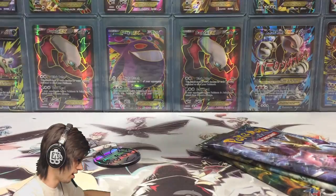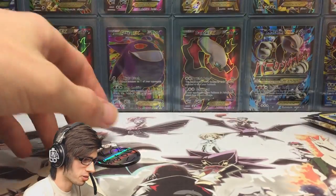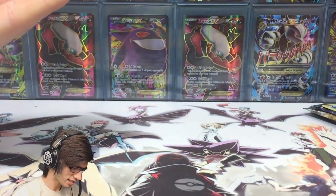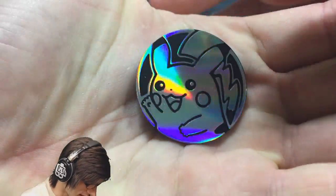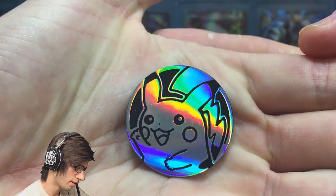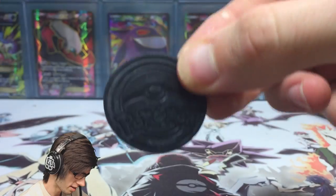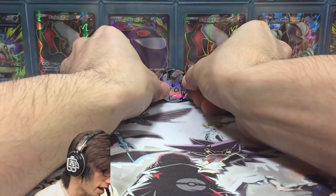We're pretty much done getting everything out of this blister pack and that promo came out really nicely — I'm really pleased with that. Let's check this coin — it's a Pikachu coin, it looks really smooth and clean, like really basic but nice. Standard backing on it.